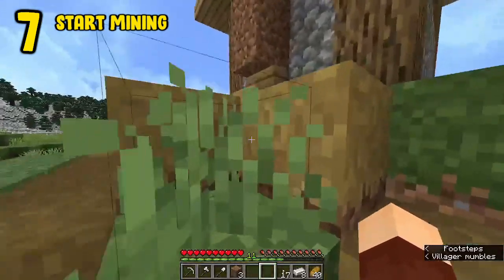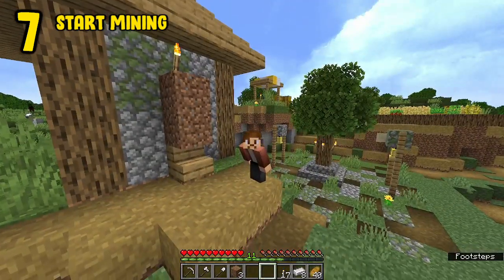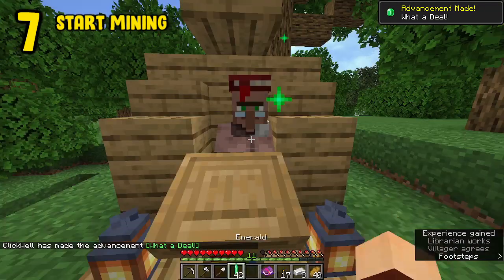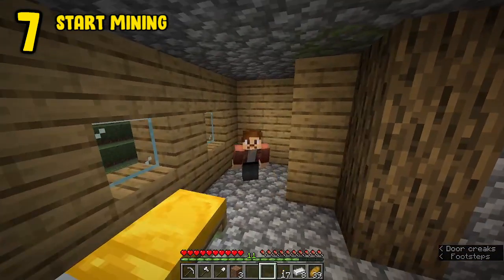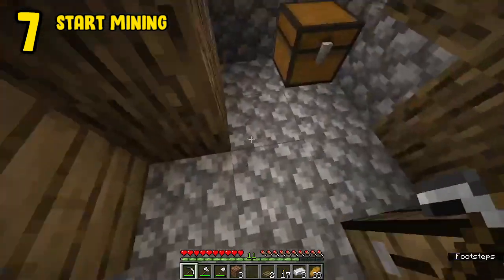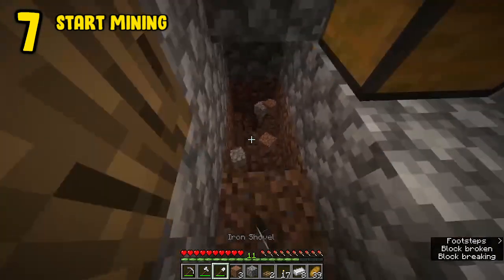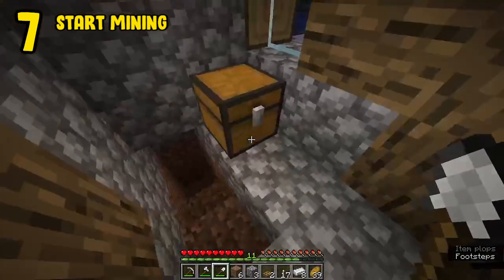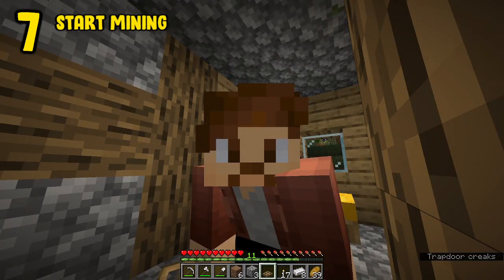Now that we've gone ahead and looted this village and also protected our villager friends, who will come in handy later, it's time to collect some resources that are going to make this game a whole lot more playable. Unfortunately, in early game most of these resources are underground. My advice is to dig your first mine right inside of your starter base. That way, when you come back from your mining mission at midnight in pitch black, you won't be surrounded by phantoms and creepers. Also, place a trapdoor there just to protect yourself from mobs that may want to wander up while you're sleeping.